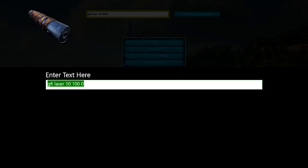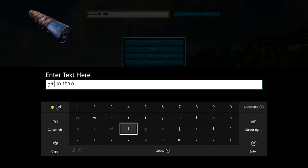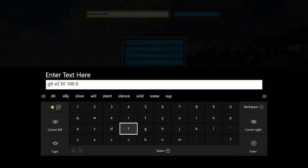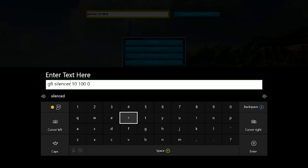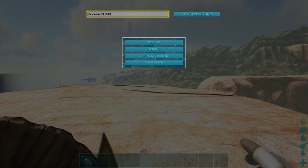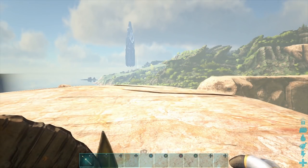Now let's move on to attachments. This is the admin command for the silencer — what you want to type in is GFI space silencer space 1 space 100 space 0. I have 10 in there just because I was lazy and didn't want to change the number, but this silencer works for both guns that we spawned in today. Let's go ahead and issue that admin command — look on the left hand side of the screen, 10 silencers were added.